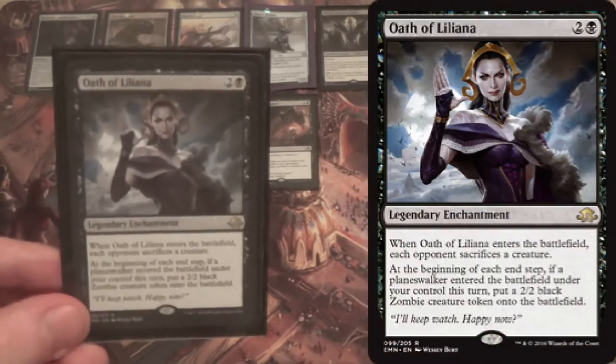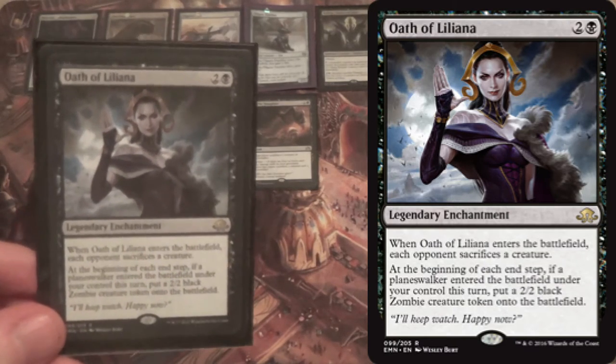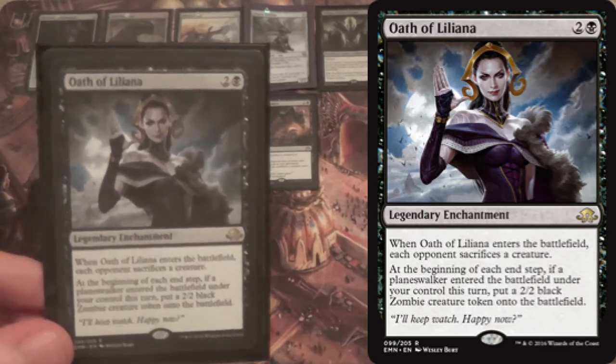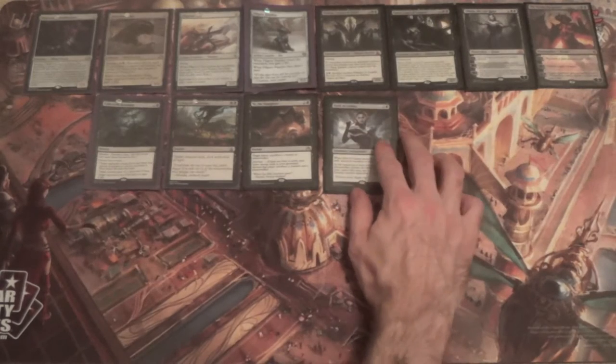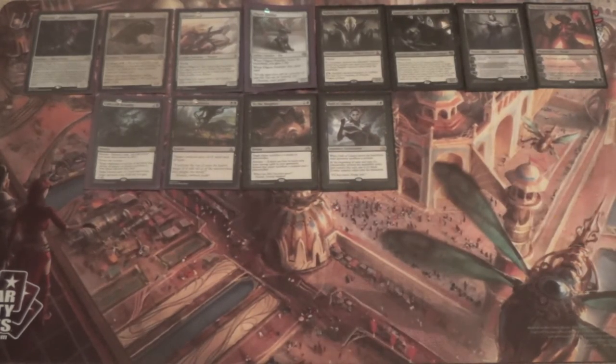We have a one-of Oath of Liliana — essentially a fourth sorcery-speed To the Slaughter. But it also gives us zombies when one of our Planeswalkers enters the battlefield. Since we have 4 Planeswalkers, I think that merits a one-of. It works on its own and can do more later on. Notably, the zombies don't come in tapped, which means they can defend you and your Planeswalkers on that very turn.